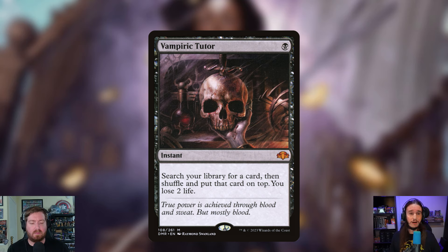One instant is being added: Vampiric Tutor — one black mana, instant speed. Search your library for a card, shuffle, and put it on top. You lose two life. For two life and one mana you can grab the best thing in your deck and hopefully miracle it — hopefully an enchantment. On your opponent's end step you can vampiric tutor, find something amazing, and then miracle it. And even if you forgot to leave up that mana, you can hold priority before you draw, so it's really flexible.